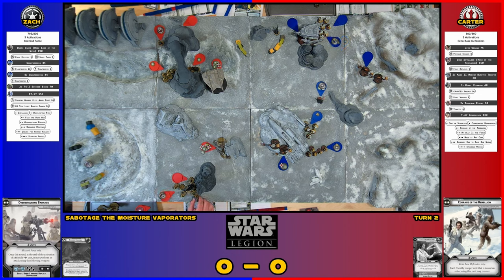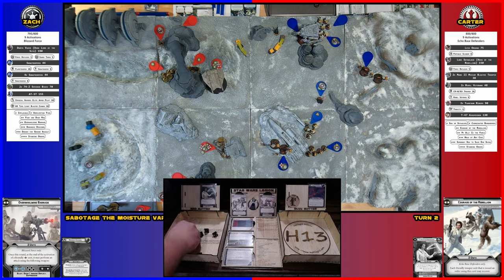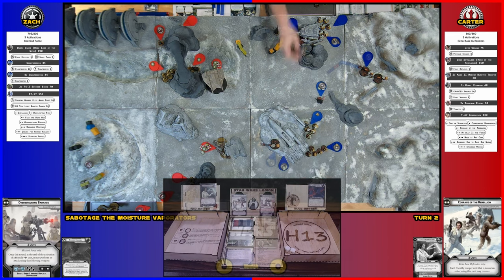You shouldn't leave those speeder bikes alone — they hurt! Move slightly so they can all see. I should still have heavy cover there, and he has light cover. So I'll get my shot — five black, four white, crit two. Two crits — that's great on the white dice. I blanked on every single black die, so I'm rolling for two. I killed one bike!